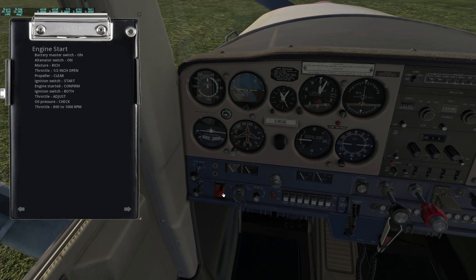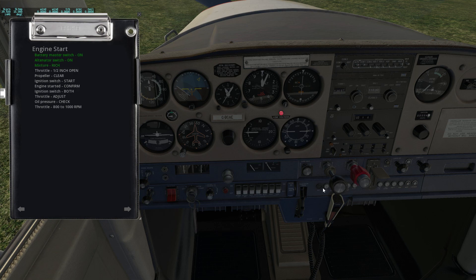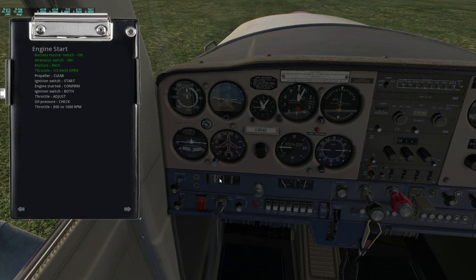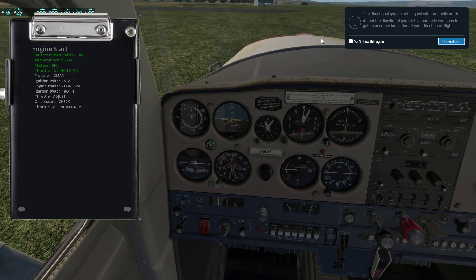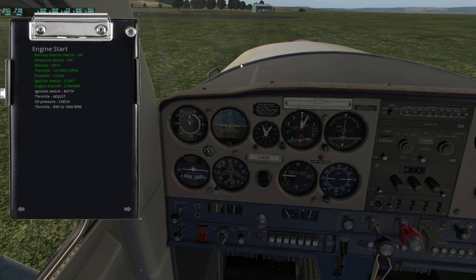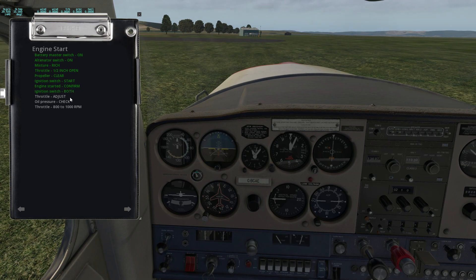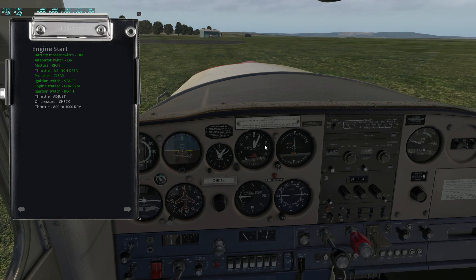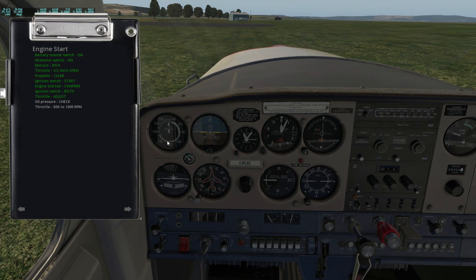Battery master switch on, alternator switch on. Mixture is going to be rich — it is indeed. Throttle half an inch open. Props are clear. We got it started. The gyro is not aligned — just press D and that's done. Engine started, ignition switch to both, throttle back to 800 RPM. Oil pressure check — it's in the greens. I'm going to taxi out to the runway, conduct the run-up on the way out, and rejoin you just as we're about to take off.